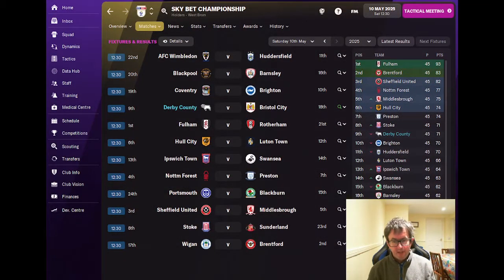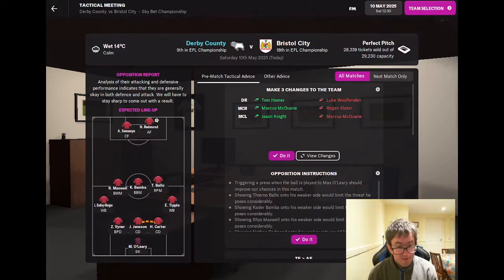Time now for the second match of today's episode — the final league game of the season. We're at home to Bristol City. Whilst the defeat in our previous match has made reaching the playoffs extremely unlikely, it is still technically possible. Here's what needs to happen: we need Stoke to lose or draw against Sunderland, Preston to lose versus Nottingham Forest, Hull to lose against Luton, a 16-goal swing between ourselves and Hull, and an 11-goal swing between ourselves and Preston. Most unlikely, but still technically possible.